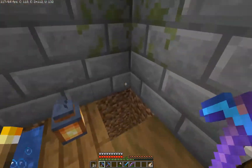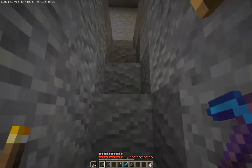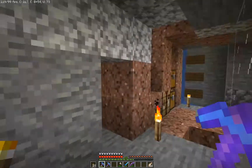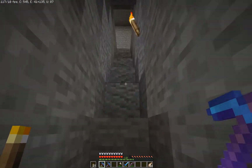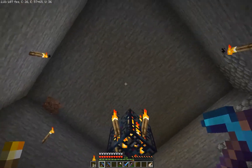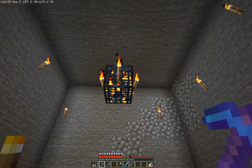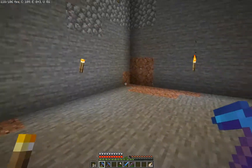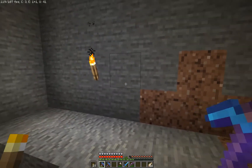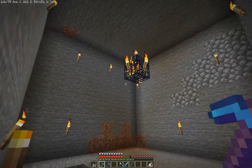I plan to build this so it's switchable between collecting items and collecting XP, and I want all the items to end up in my storage system so I can sell them afterwards. I'm not quite sure how to do it because there may not be enough space above for the mobs to drop to their death, but I'll figure it out. I'll add the water streams and the basic drop chamber, and bring you guys back when I've done a little more work.